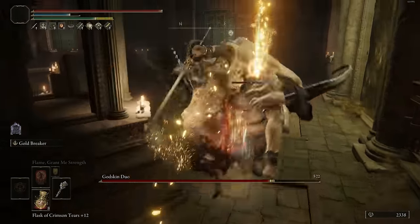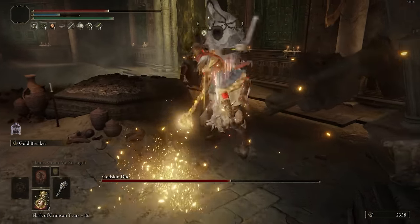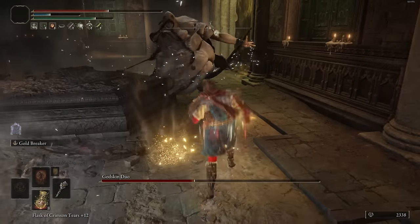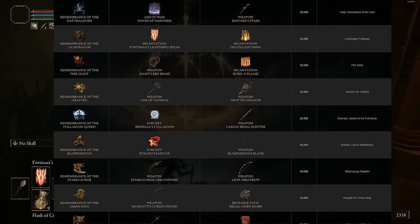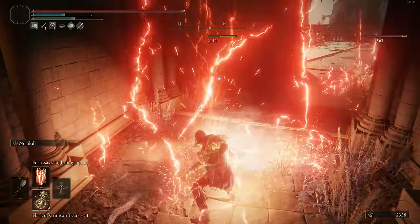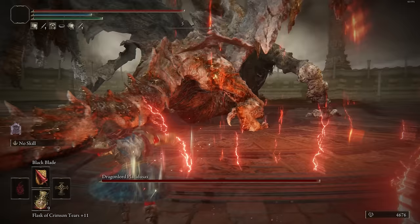The Elden Ring Remembrances are items you can get off the major bosses in this game, and you can either consume these for a bunch of runes, or better yet, trade them in to any at the Roundtable Hold to acquire one of two different items. For today I'm going to go over every single one of these Remembrances and tell you which is the best option, because you can only get one Remembrance at a time unless you duplicate them at the Walking Mausoleums — but there are only seven in the game for 15 total Remembrances, so you still have to be careful as to which one you pick.